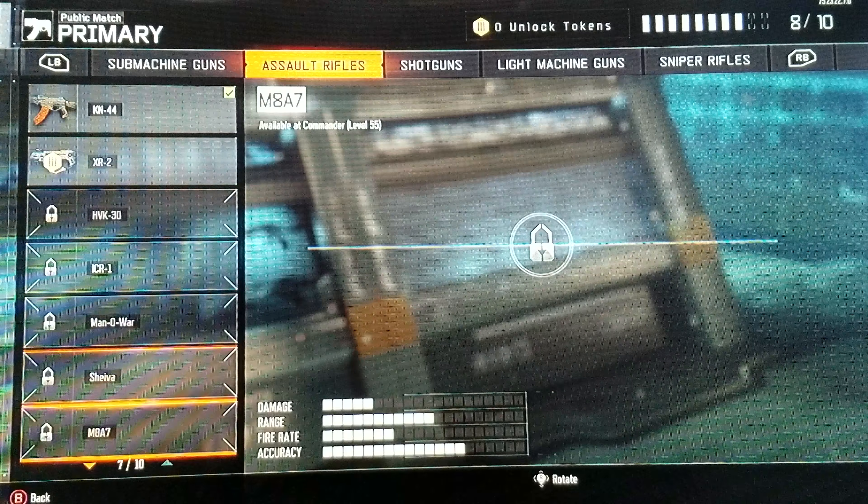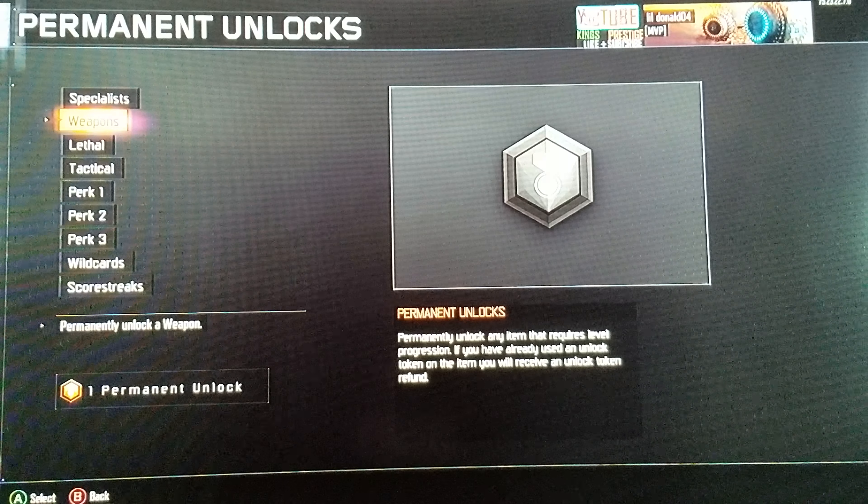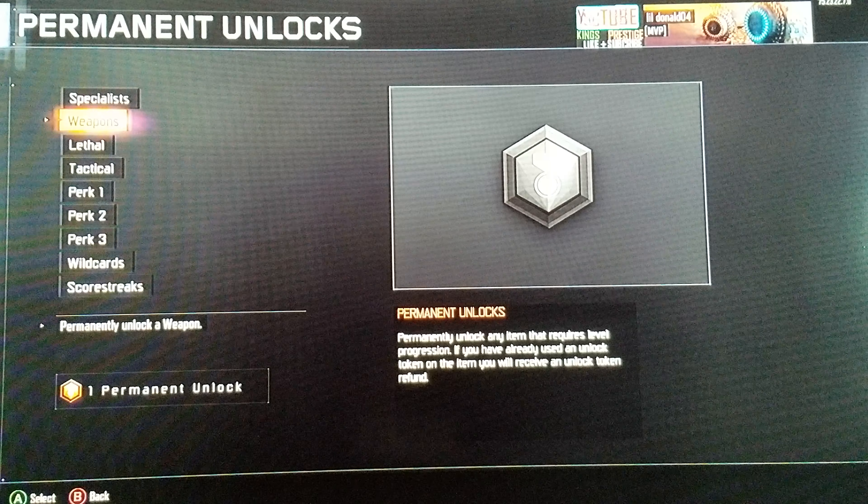So we're at Prestige 6 and I lose almost all my stuff. Earlier today I just finished up my Shiva. The only thing I have left is an M8, so I'm going to permanently unlock that so I can continue my prestige grind with y'all. My road to dark matter would be awesome — I use the permanent unlock tokens for those pretty much.